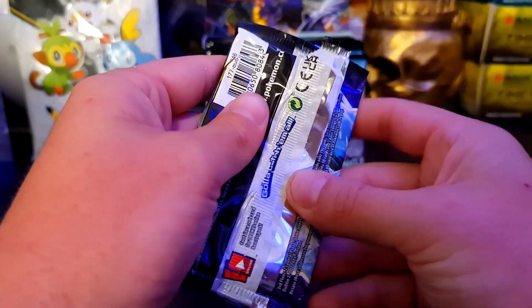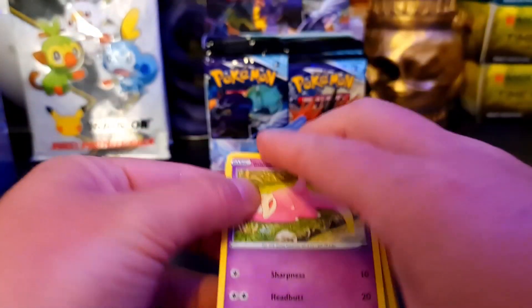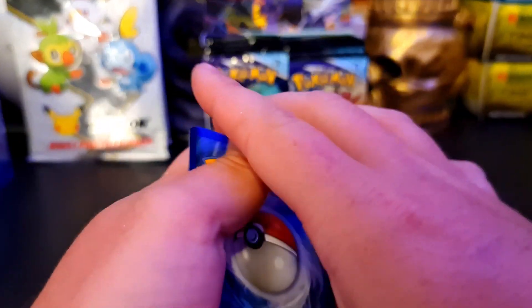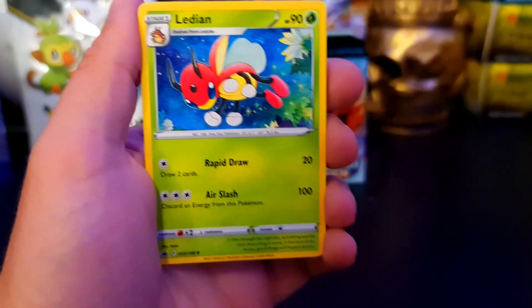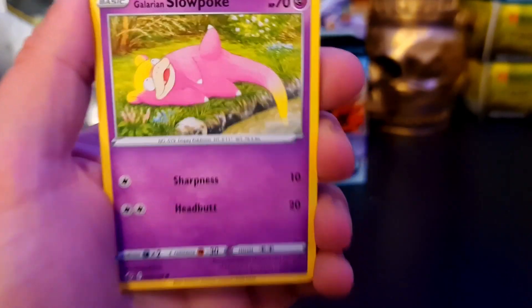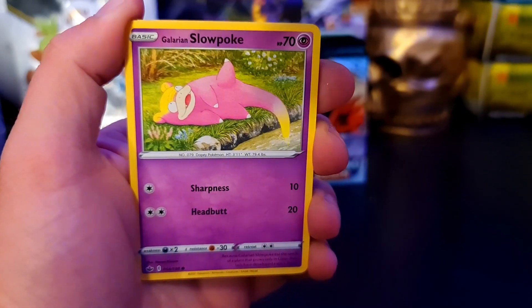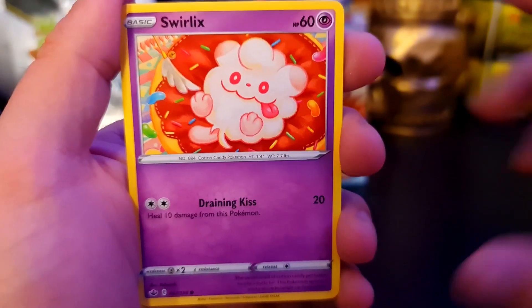Got a bunch of packs and I just noticed that these are sealed. We have Pionia, Ledian - Ledian the Lad. We have a Doctor Trainer card. We have the Galarian Slowpoke - I'm glad that they've just put this out in Pokemon Go but the Slowbro looks terrible. We have a Delibird, a Lapras - ooh we got a Lapras! And a Trainer. Followed by a Swirlix - also recently added to Pokemon Go.